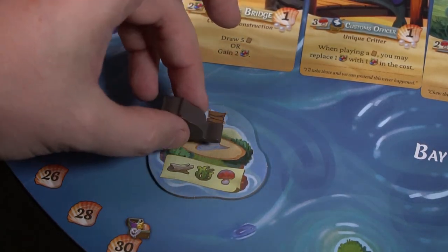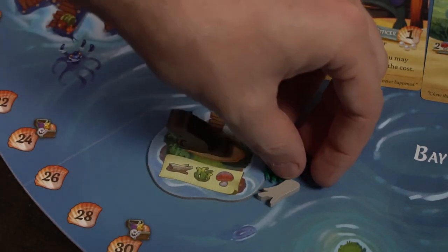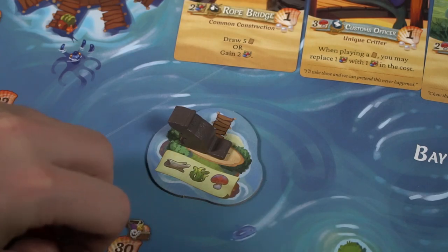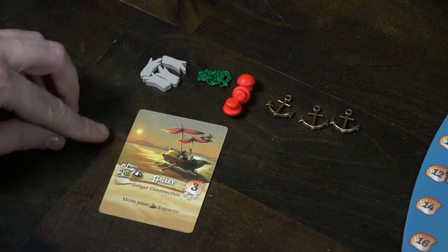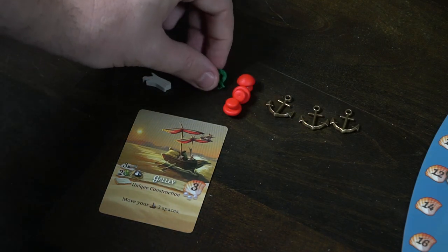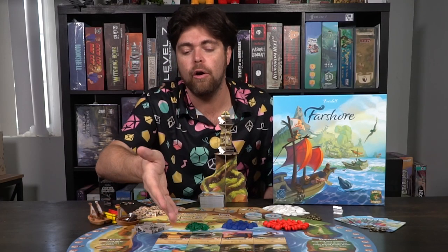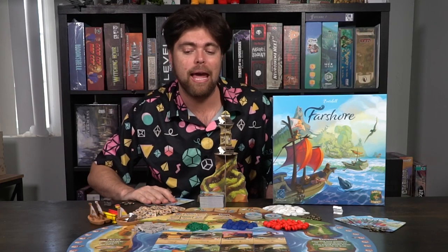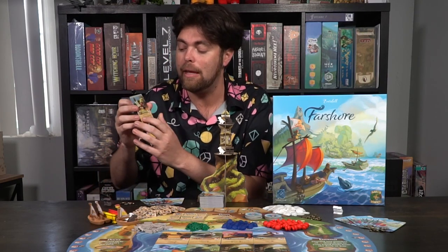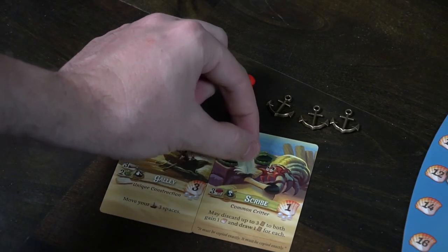When you place down your worker, you're going to gain those resources into a pool — you can have as many resources as you'd like. The other option on your turn, as opposed to placing a worker, is you can buy and play a card from your hand or from the bay where eight cards are going to start. You take cards from the top of the deck and place eight out in this bay, and whenever somebody takes one of these cards for any reason, you fill it back up, so there are always eight. The different types of cards are critters and constructions, and you pay for them by spending the cost shown on the middle left-hand side — it might be three mushrooms, or two seaweed and a wood; it depends on each card.